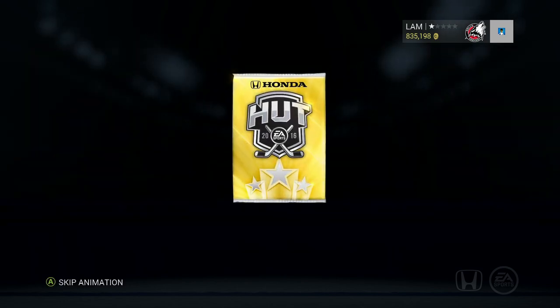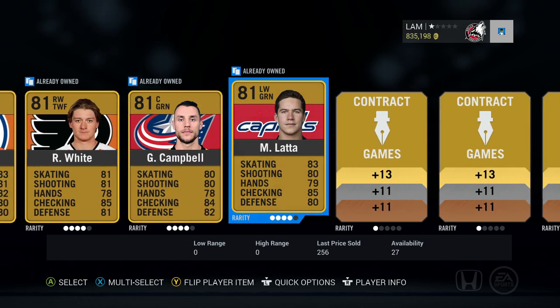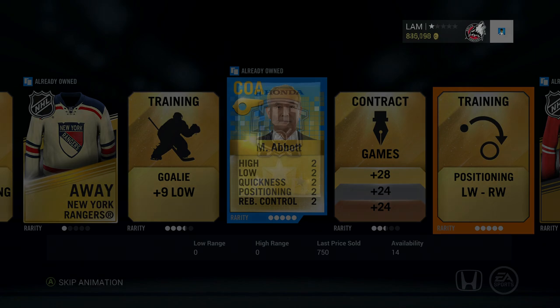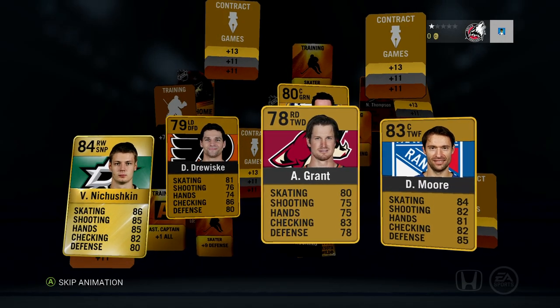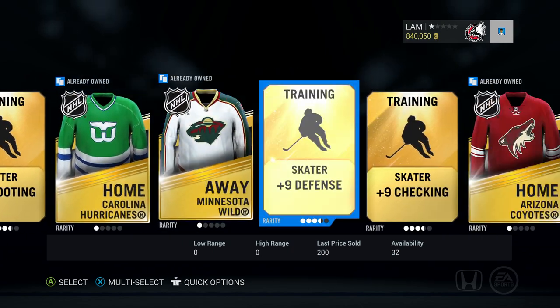Two more gold packs left — come on, show us orange or even a purple HSE card. This pack: Couturier, DeKeyser, Purcell, Fiddler, Abbott — nothing special. Final gold pack: Nichushkin, and I don't see anyone else at the back either. So the gold jumbos are done and we failed to find PK Subban. Next up: bronze jumbo packs for those flashback cards.